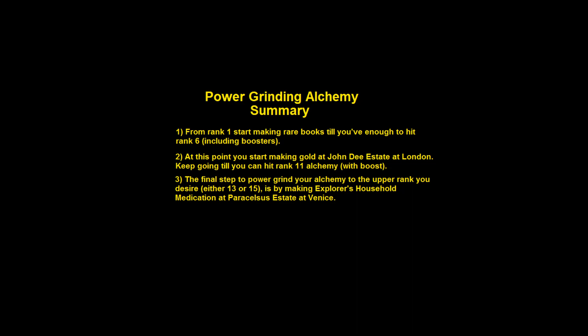Here is a summary for the power grind of alchemy. I mentioned the supplies you need to grind it and the trade skills I'll show soon. In order to start at rank 1, you make rare books. Those rare books can be done with western books and paper - you can buy paper either at Beirut or at London, but I recommend London because those rare books you need to make gold at John Dee, who is also in London. Buying papers in Beirut takes a lot of time. Invest in London whenever you can. Also before starting alchemy, make sure you have about 1000 figure or higher as cap to make fewer production steps, otherwise it takes ages.